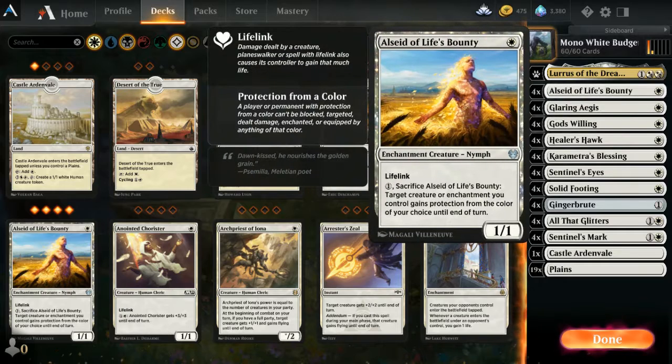The first creature is Al Said of Life's Bounty — an enchantment creature, a 1/1 lifelink for one white mana. Its ability lets you sacrifice it to protect another creature or enchantment from a color of your choice. So if the opponent plays a murder spell targeting a Healer's Hawk with equipment on it, you can pay one mana and sack Al Said to protect it. There are four of those.